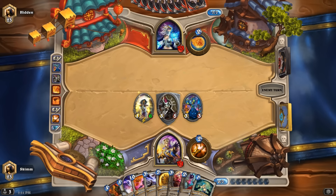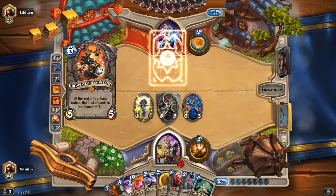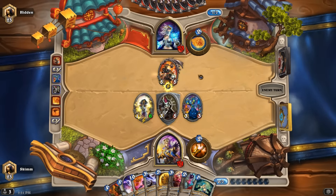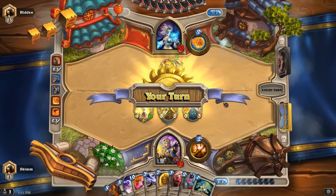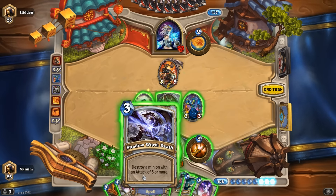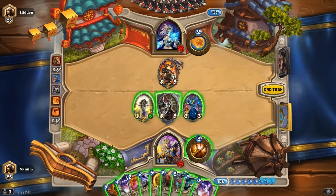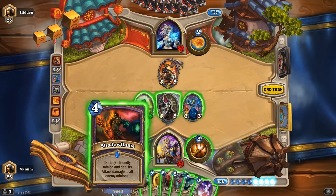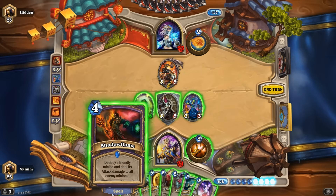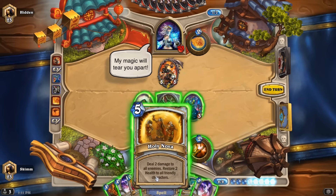We have a pretty good face right here, including some damage at the end of the turn — reduce the cost of cards. Is there any easy or fun way to get this guy down? I wanna use this. Destroy a friendly minion — I don't really wanna destroy a minion though. My magic will tear you apart.